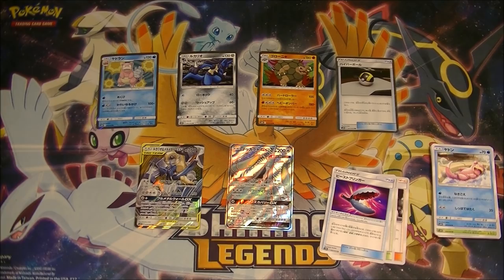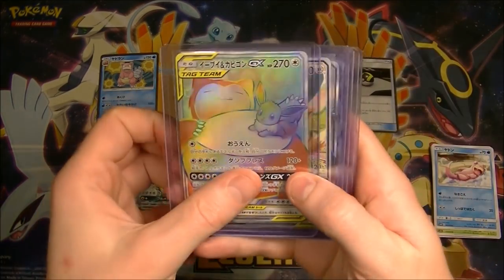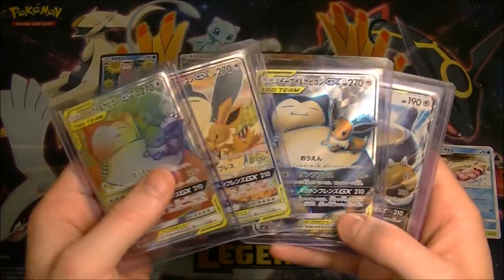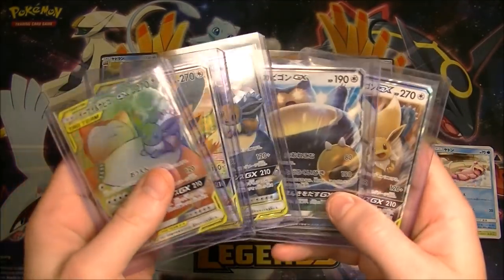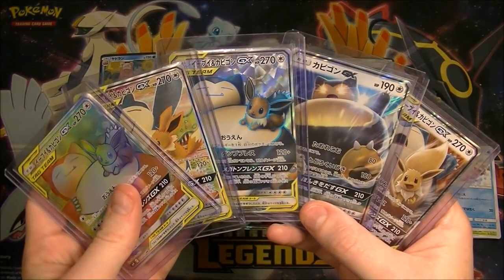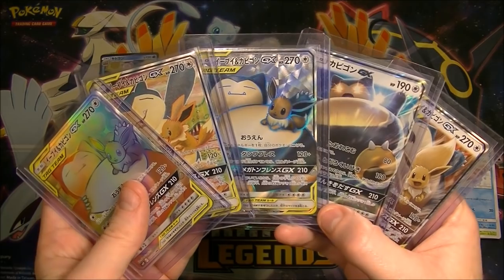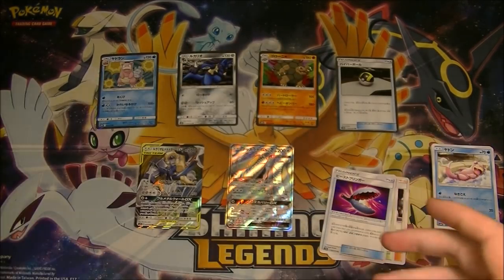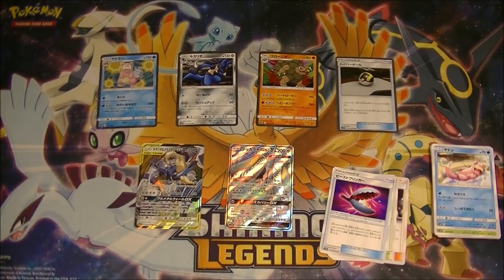I just wanted to quickly remind you guys — still running is the giveaway for the Hyper Rare, Alternate Art, Full Art, regular Snorlax GX, and the Eevee Tag Team GX. All five of these for one lucky person. The video is on my channel — I'll put a link to it in this video as well. Check it out if you want to win those cards. That's worldwide, and one person will win the whole lot.